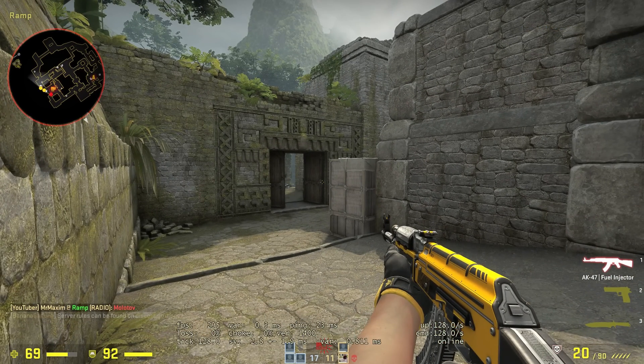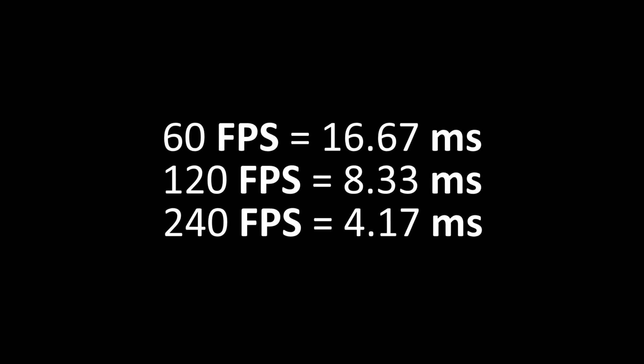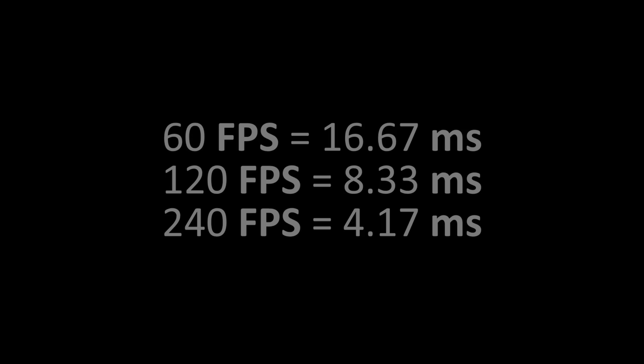Now we're going to go back to school to learn about frame times. A frame time is how long a frame or image appears on your screen, measured in milliseconds. If you have 60 FPS — 60 frames per second — then you're getting 1 frame per 16.67 milliseconds. At 120 FPS, that's 1 frame per 8.33 milliseconds, and at 240 FPS, that's 1 frame per 4.17 milliseconds.